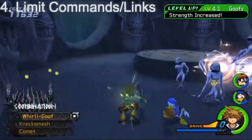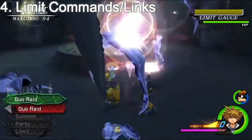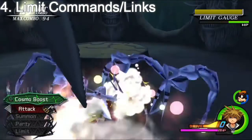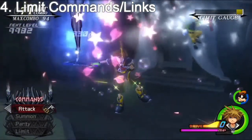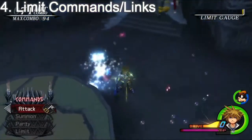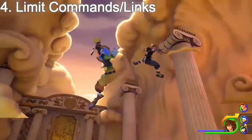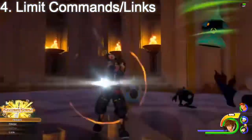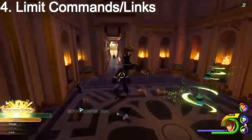Number 4: Limit commands slash links. In Kingdom Hearts 2, limit commands were great — we could unlock a few for Donald and Goofy as well as other party members in other worlds and they really helped during combat. So I think it would be really cool to show off some new or even existing limit commands for Donald or Goofy, or even a new party member considering a new world will be shown off. In the orchestra trailer, a link between Goofy and Sora was done where basically Sora and Goofy jumped into the sky and Sora slammed him down into the ground, doing damage to nearby Heartless.